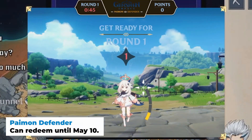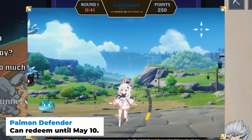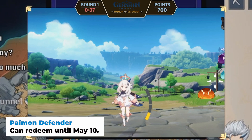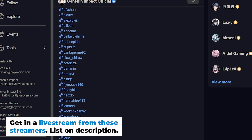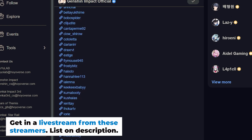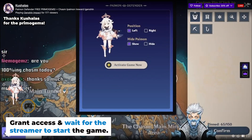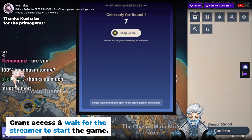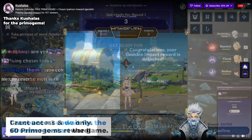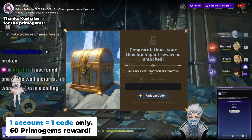Other than that, you can also try out the Paimon Defender minigame. Defend Paimon from a barrage of slimes and get a 60 Primogems redeem code. To get yours, get in a live stream from these selected streamers — full list is in description below. Once in, grant Paimon access to your account and wait for the game to start. The redeem code will come after two rounds. One account, one redeem code only.